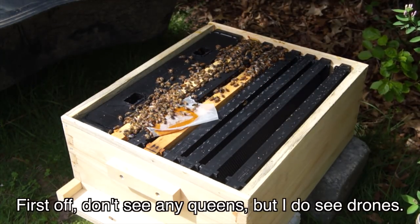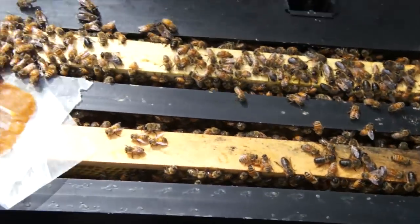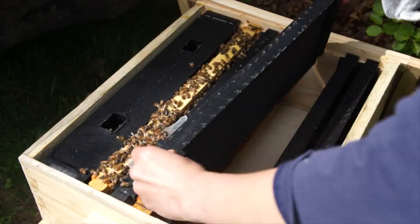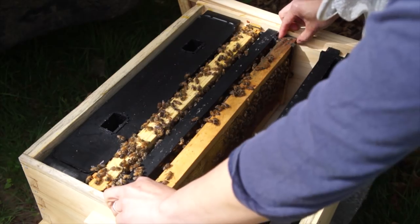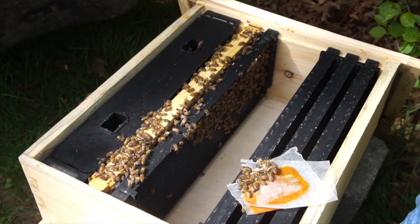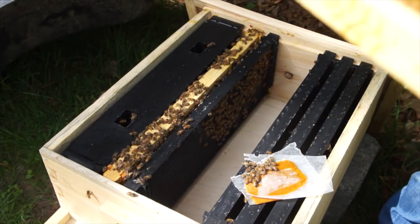First off, don't see any queens, but I do see some drones. No queens. There are some bees here, not too many — about three frames. Let's see if we can spot any eggs. I would hope to see some eggs in here, but this is all actually backfilled with syrup. So that is not a good indication of queen rightness. See that? That actually has syrup in it. I see no signs of eggs, and I spot no queen.